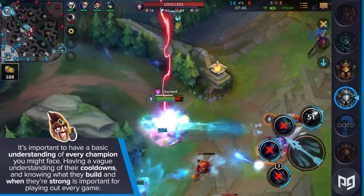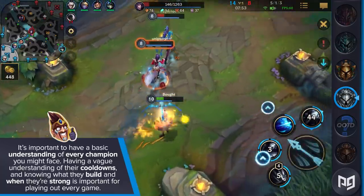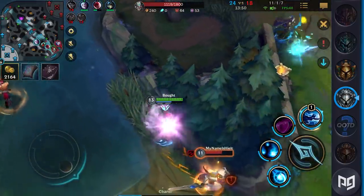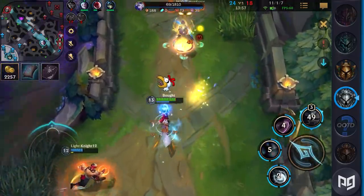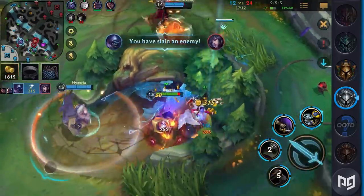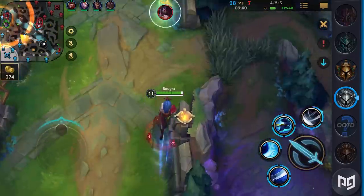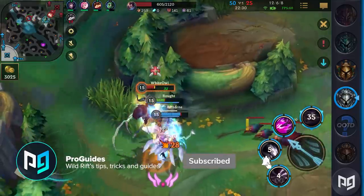It's also important to have a basic understanding of every champion that you might face on Wild Rift. There are a lot of champions out there, but knowing what their abilities do, having a vague understanding of their cooldowns, and knowing what they build and when they're strong, is important for playing out every game. If you're ever surprised by an ability or just get randomly bursted down by a champion you didn't know was spiking, you've made a mistake you didn't have to make. You can speedrun this learning by watching champion rundowns and playing the champions for a few games yourself. If you don't want to be surprised by champions, you can check out our five-minute guides that we've launched on this channel. If we haven't covered a certain champion yet, there's heaps of other content on YouTube you can find to help fill those gaps — and that video is probably coming in the future, so sub to the channel and ring the bell so you don't miss out.